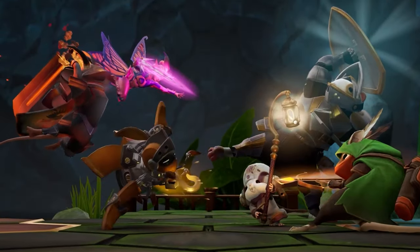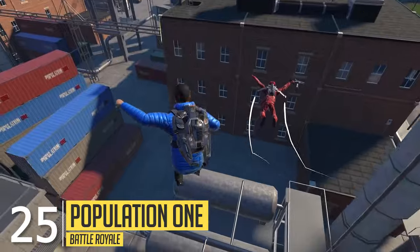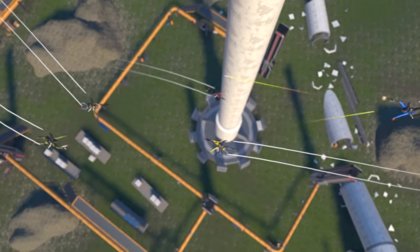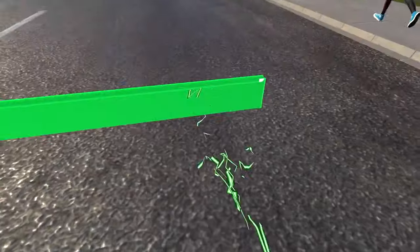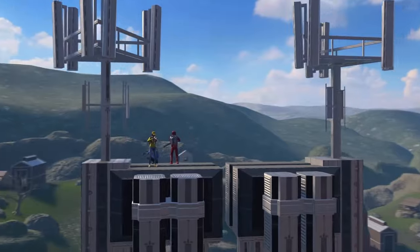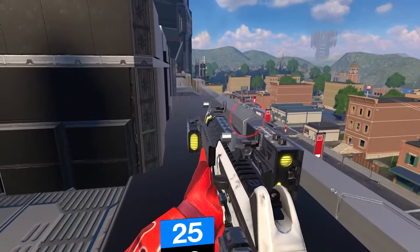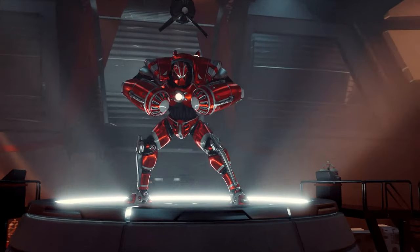So with that out of the way, let's kick things off with Population 1, a battle royale title that drops you straight into the action with unparalleled vertical freedom and mobility. You can fly through the map to rain bullets from above, climb anything you see to gain the high ground, and build strategic covers to protect your squad from enemy fire. Each round feels fresh and can be a real challenge.